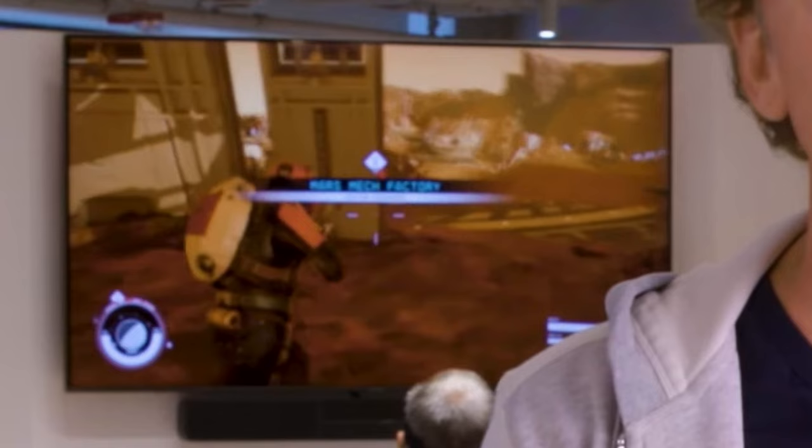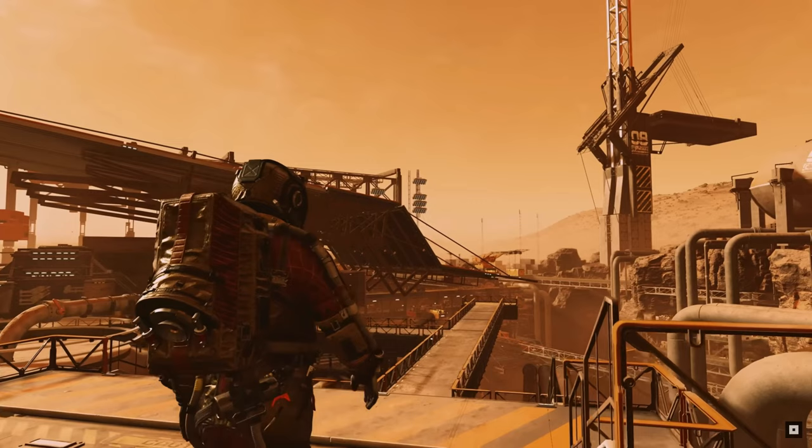Much like every other Bethesda game, it is very easy to switch between first person and third person, which I know was a question a few people were wondering about. We also get to see the weapon select wheel, which is identical to the Fallout one — obviously it works so they're going to continue using it. The character animations look smooth and clean. If we zoom in on the screen we can see it says that it is fighting over the Mars mech factory — we knew Mars was a location and that Cydonia was a city we could visit. We also get a glimpse at the current home screen, which is simple and just beautiful.